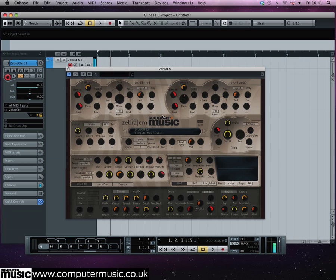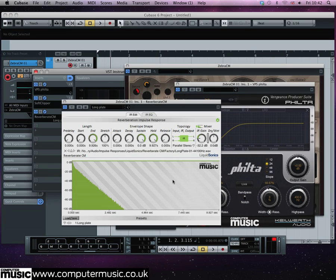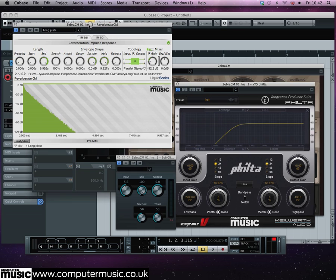High-pass filter your sound at around 400Hz to make it light and airy. Add a bit of distortion and reverb and you're done.